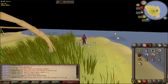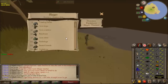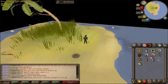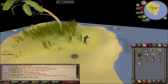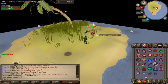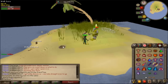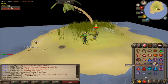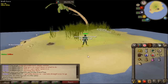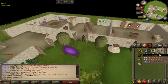I believe there is a Slayer requirement for these guys — it's 32, so it's quite low. You're going to use a fishing explosive on the little ominous fishing spot and then kill them. They're level 60, so I would come in full gear. These guys drop the flippers at a 1 in 64 chance. Once you get your flippers, watch the video for the next step.